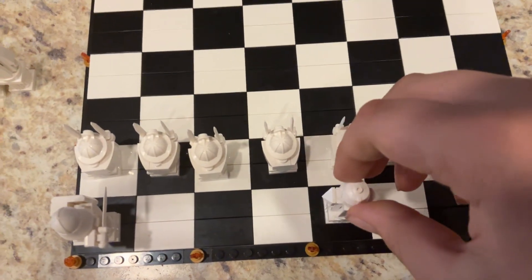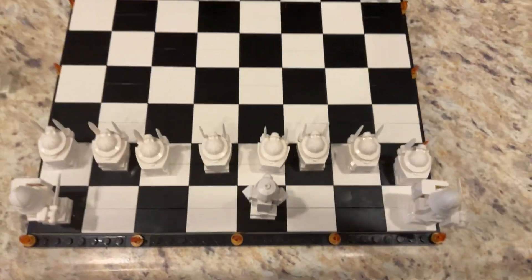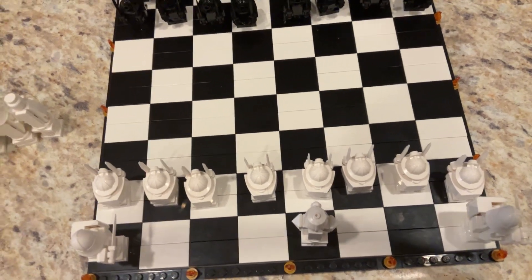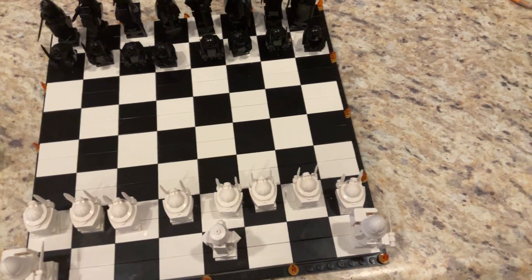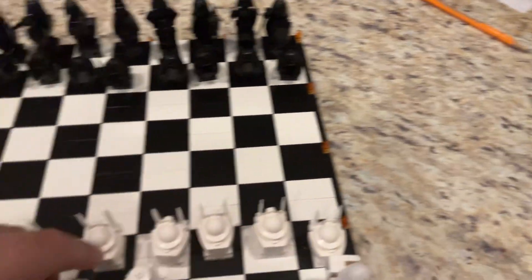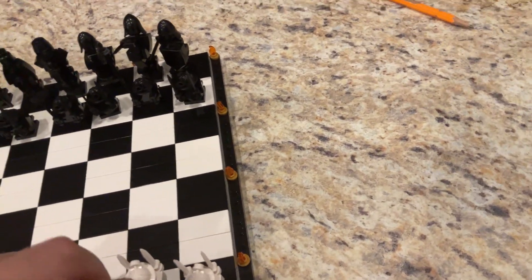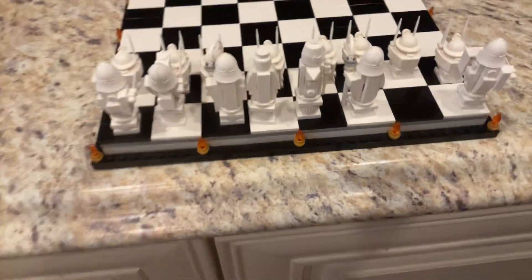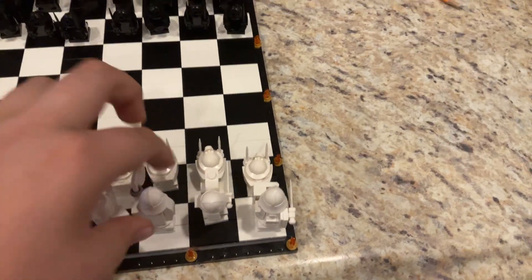The fifth and final thing you can't castle is if you moved your king. If you just moved your king and then it goes back, you can't castle after that. If white moves his king, you can't castle for the rest of the game. These were the five things that you can't castle. If you castle really early in the game, you won't have to worry about these five things.